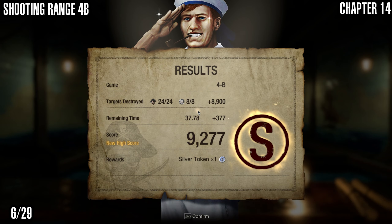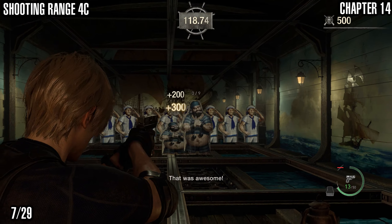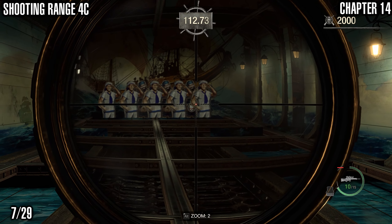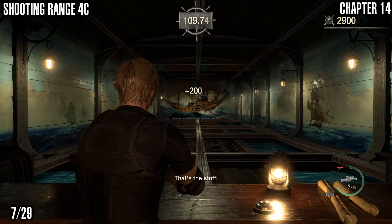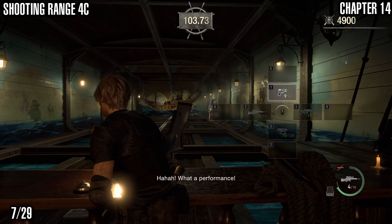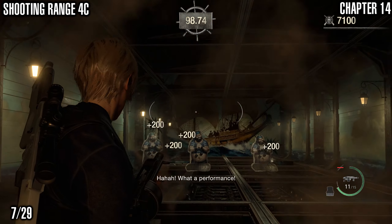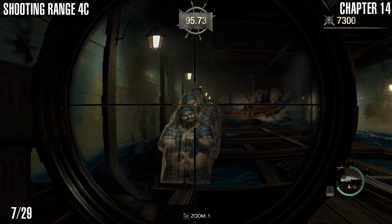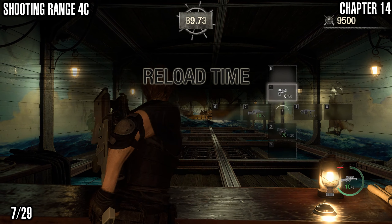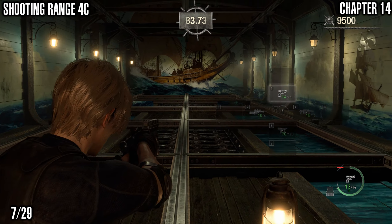4B is a very annoying shooting range, but once you figure out what weapon to use in each section it's actually not that difficult. Using the pistol at first, then switching to the rifle to take out faraway targets in between the sailors. You've got a row of targets — aim for the head to hit the targets poking out of barrels. Save at least three sniper bullets for the later section; it sometimes takes four just in case you miss a shot. Use the striker to take out the row of guys with the barrels.